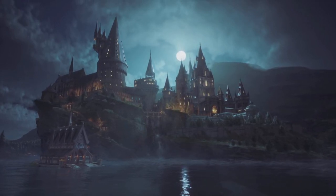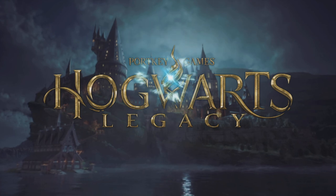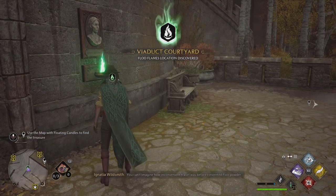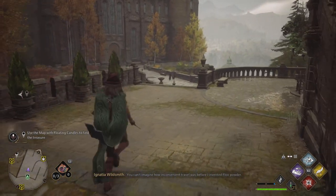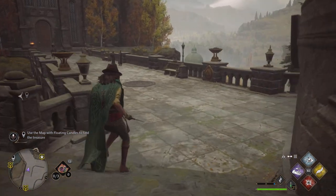Hi everyone, it's the Trophy Huntress here, and in this video I'm going to show you how to complete the bridge puzzle in Hogwarts Legacy. The first thing you need to do is head over to the viaduct courtyard. If you have the Floo Flames for this it will make it easier to fast travel to.